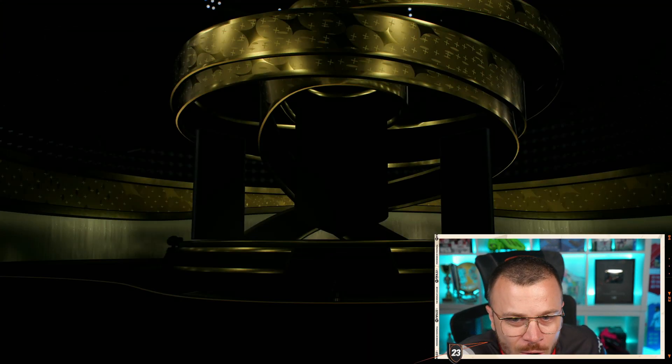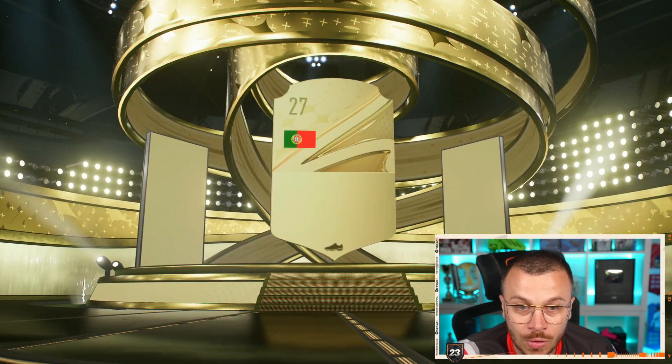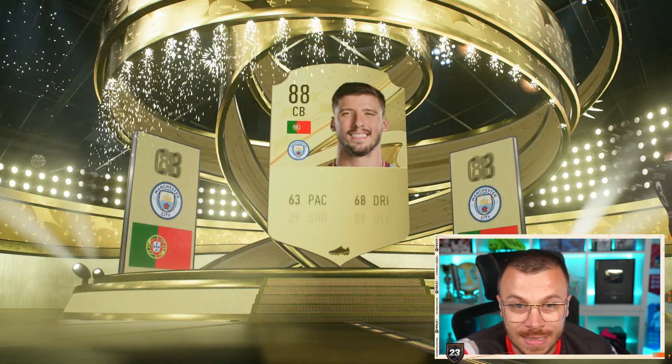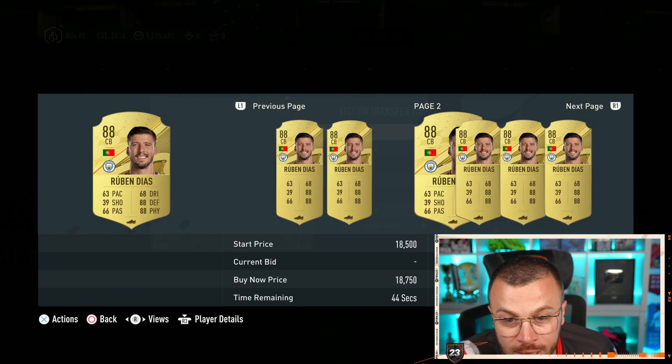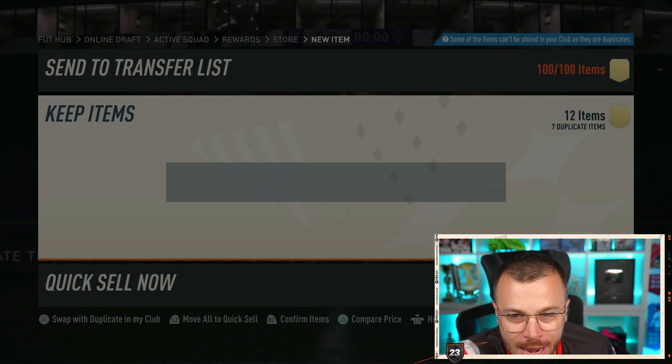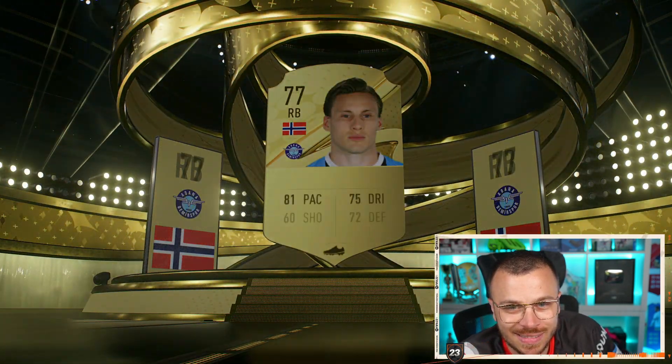Worst goal! Let me open the packs! I'm going to open those packs and I'm crying while opening the packs - that's how bad those packs are! Premium Gold Player - maybe this one is going to be something... Walkout! Center back Ruben Díaz! You know what? It's a good one! Because your boy Crossy is going to make 15k back - 15k guys! And premium Gold Player Pack number 2 incoming now - no walkout! Holland! No Holland, Svensson!